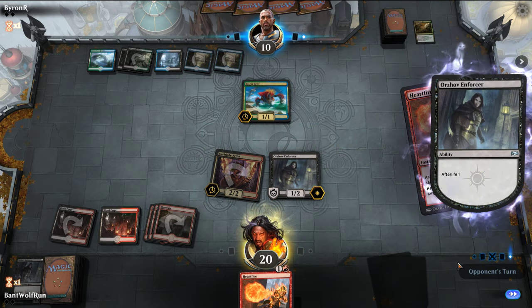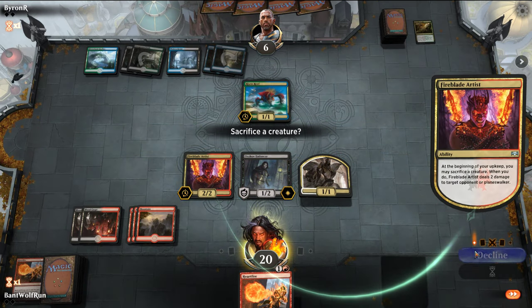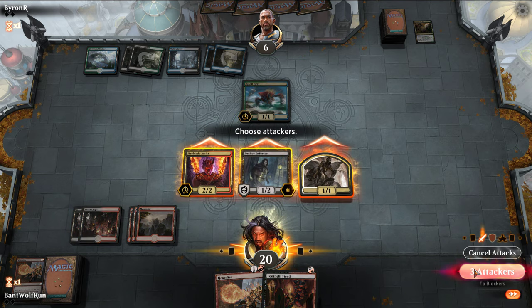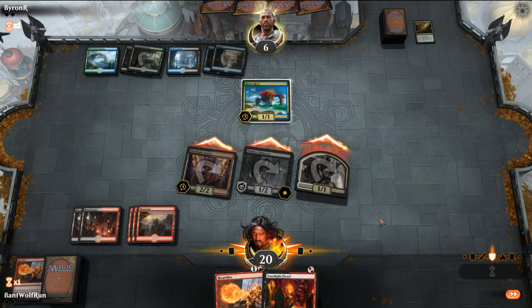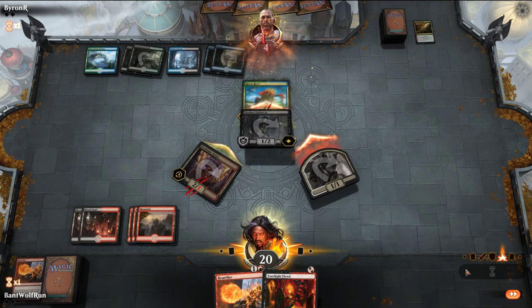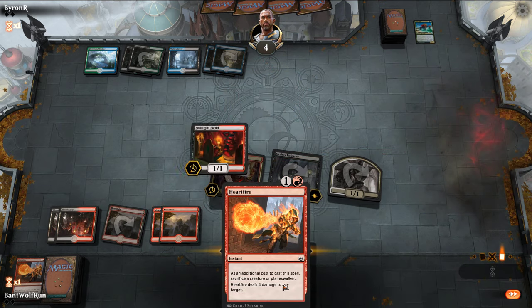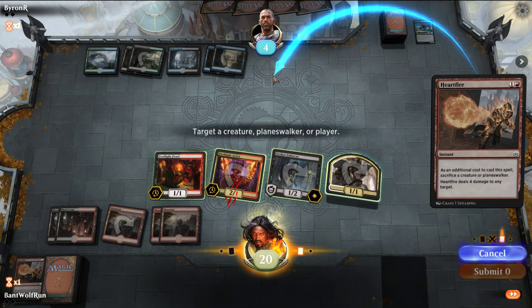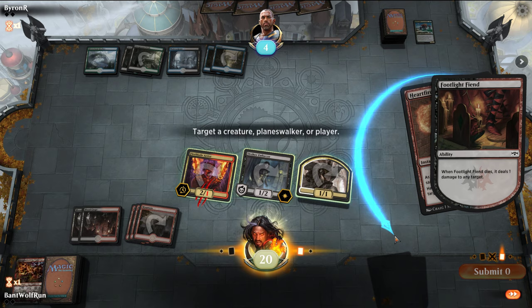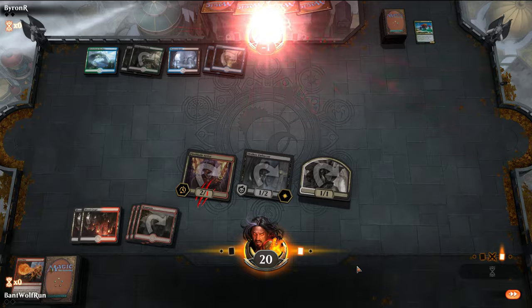I'm doing this to get the flyer as well because it's evasive. We're going to decline here. Footlight Fiend's nice. Okay, so we have lethal on our opponent now — and that's how the deck functions. Got him.